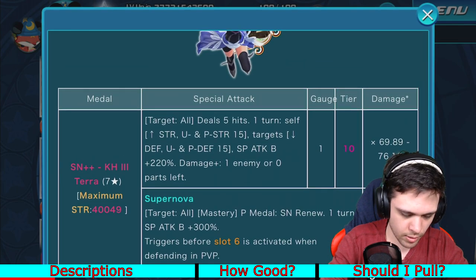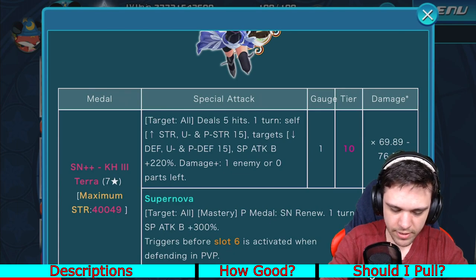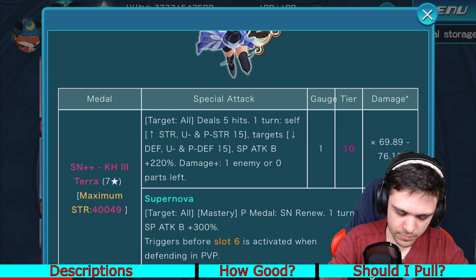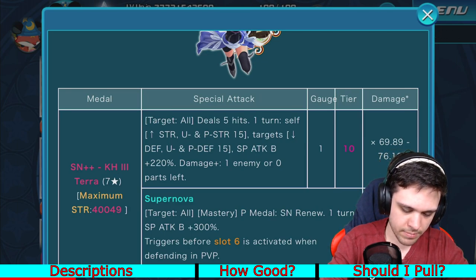Going over Terra real quick — Keyblade Masters 3 Terra, around a maximum of 40,000 strength. It's a Tier 10 medal, costs one gauge, has a multiplier of 69.89 to 76.19, is an AoE medal, does five hits. For one turn, increases your General Strength, Upright, and Power Strength by 15 tiers, lowers the target's General Defense, Upright, and Power Defense by 15 tiers, increases Guilt Percentage by 220%, and does more damage with one enemy or zero parts left. The Supernova is an AoE Supernova, has the Master Mechanic — does more damage against super effective enemies — with a damage multiplier of 40.